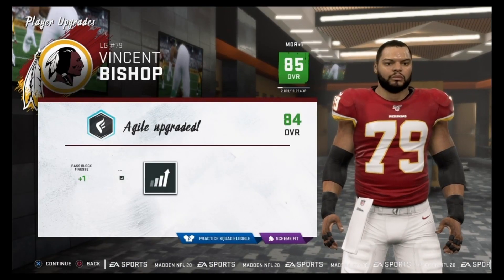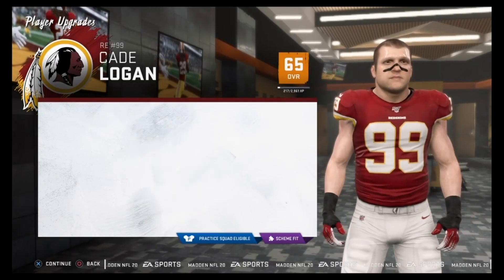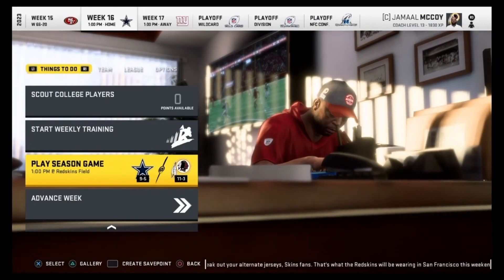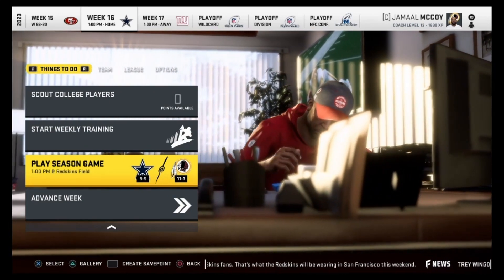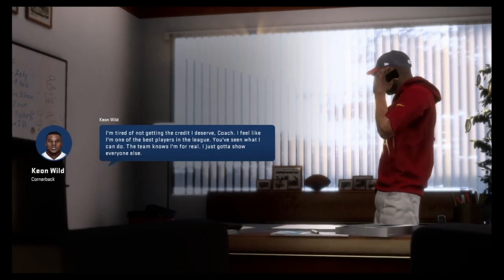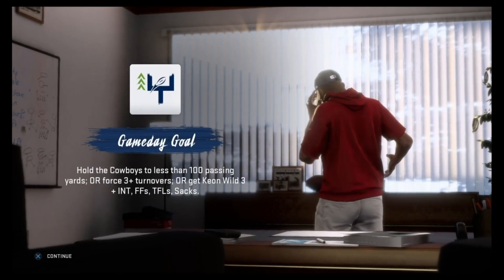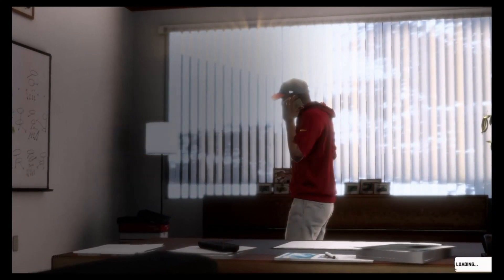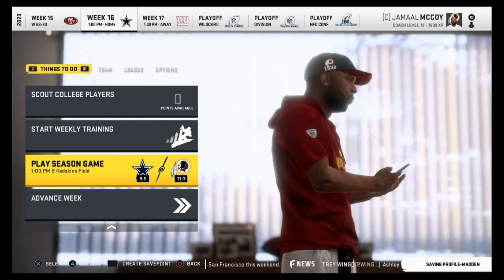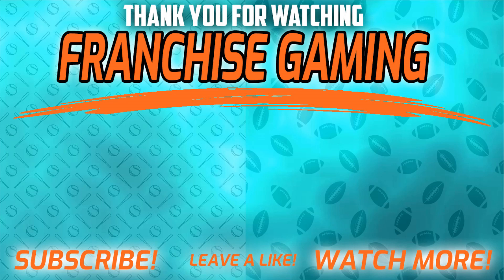Keon Wild and Anthony Buchanan both with pick sixes. Wild, Moore, Morris, Bishop, Brackens, Cary Clark, Kevin Bach, Jacoby, Triplett, Blake Martino, Cade Logan, DJ Holmes — these guys all getting upgrade points. Next week we take on the Dallas Cowboys. They are nine and five — this is going to be a huge game that could determine whether we win this division. Keon Wild is going to get a chance to reach X-Factor, and if we can do that, we'll have three X-Factor corners. I'm excited — hit that like button, leave a comment, and subscribe if this is your first time seeing an FG video.